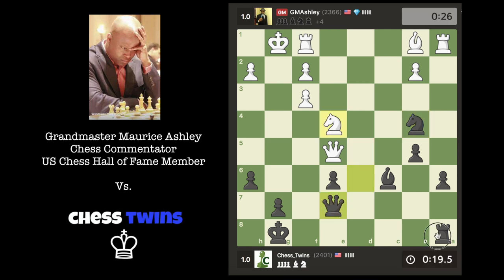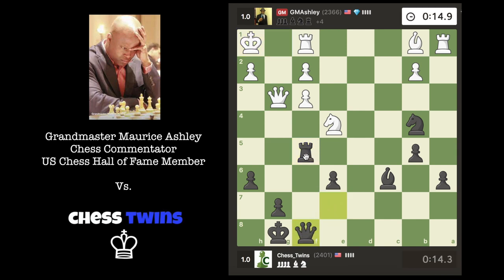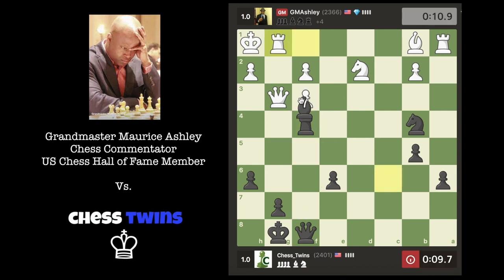Let's use the f-file now and try to create some attack against his king. If he moves his knight, I'm going to play rook to g5. I have something going on now. Bring the queen to f1 and we're going to pile up on the f-pawn here. Let's keep the pressure on the f-pawn — yeah, we can just take it now. Let's just take the f-pawn.